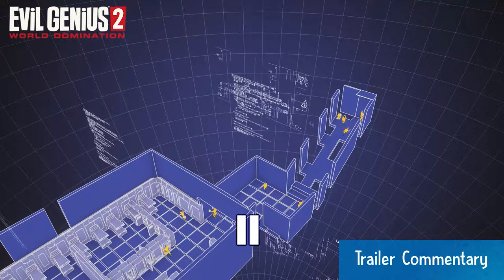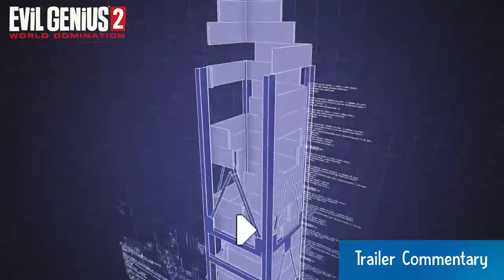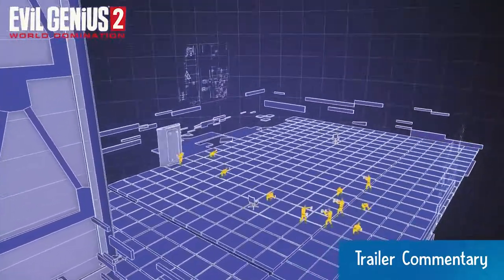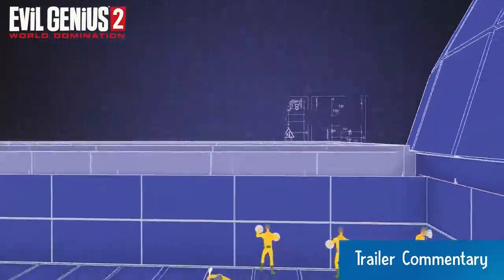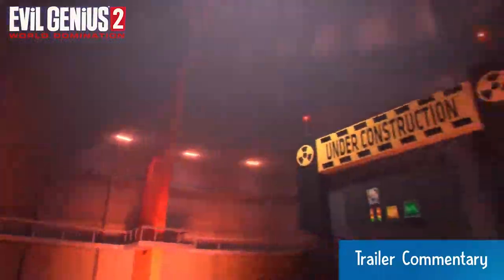Each room is almost like a mini Tetris puzzle. You've got to work within the confines of the lair space, how much you have to work with, where you can and cannot dig. And then once you've carved out that space, you've got to arrange these little Tetris pieces of furniture and equipment to make the lair work as you want it to. One of our guidelines is to make everything look cool by default and then ask the player to make it look even cooler.